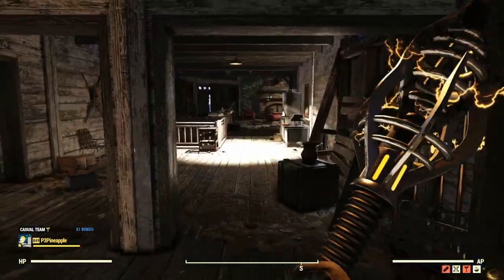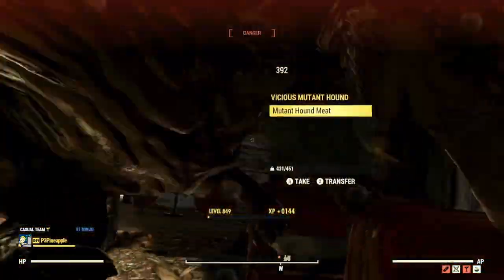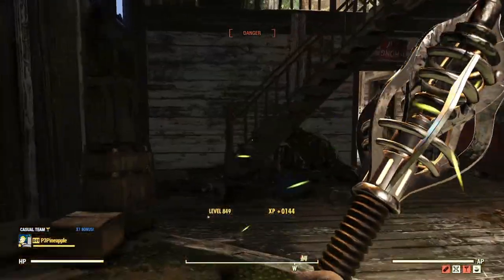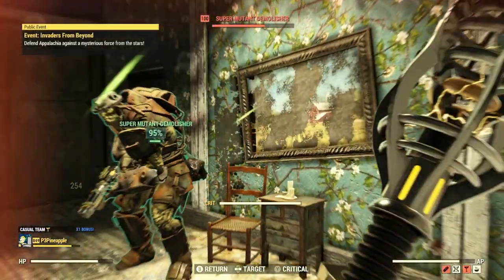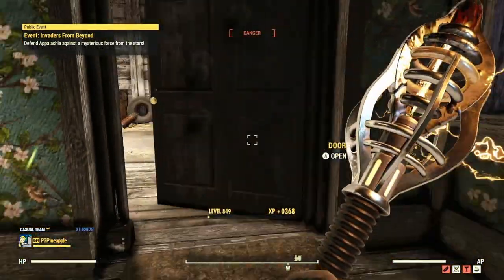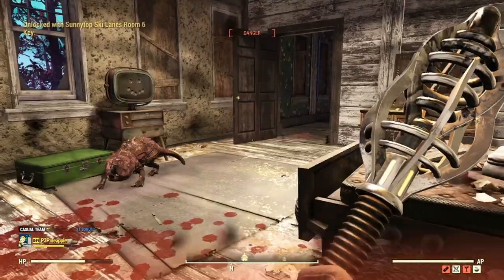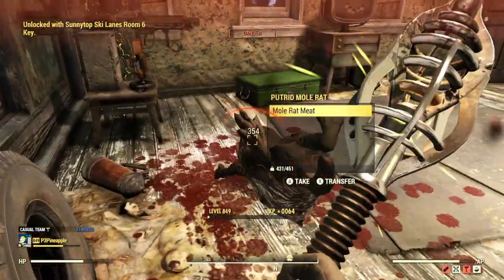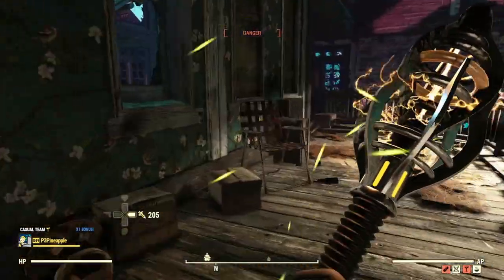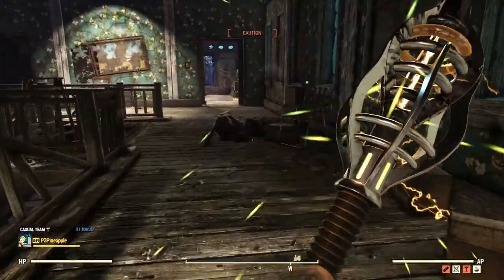After making quick work of the Super Mutants at Sunny Top Ski Lanes — they've overstayed their welcome — we'll put on our big boy boots and try out the Electro Enforcer on a Scorch Beast. Invaders from Beyond has also popped up as an active event during this. Let's go try it out on a Scorch Beast.